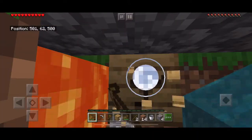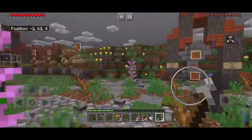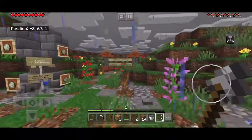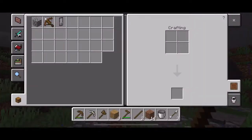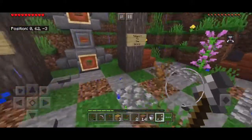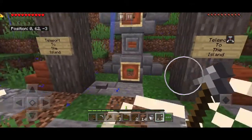Quick update: I killed some pillagers — they were at spawn island, which is not good. I got some arrows, a crossbow, and an illager banner. I'll show the clip of me killing the illagers with my bare hands.